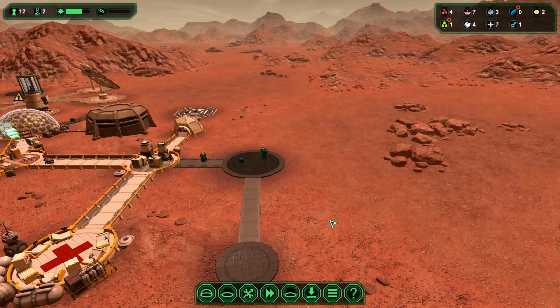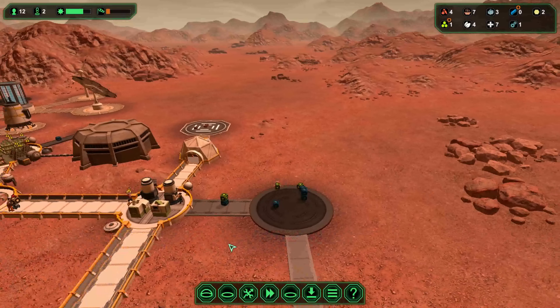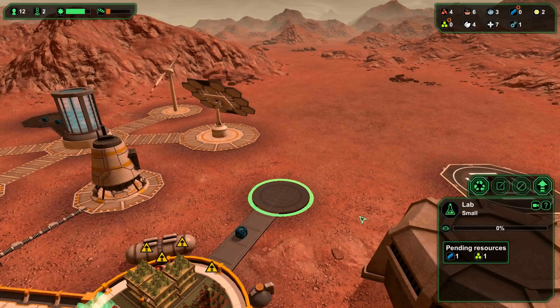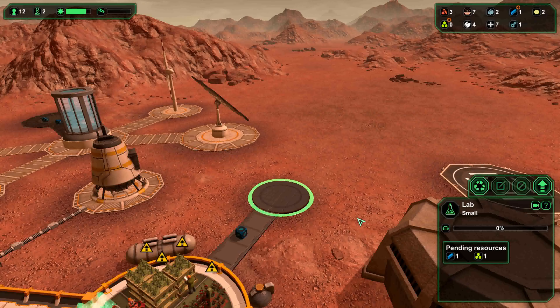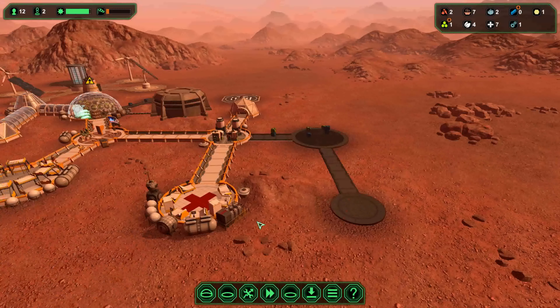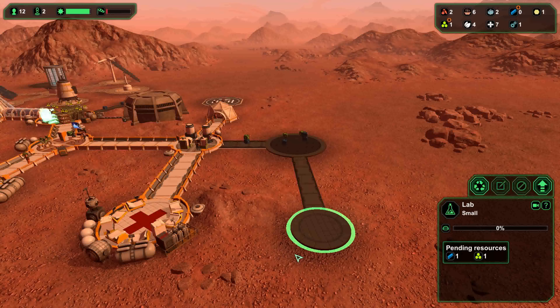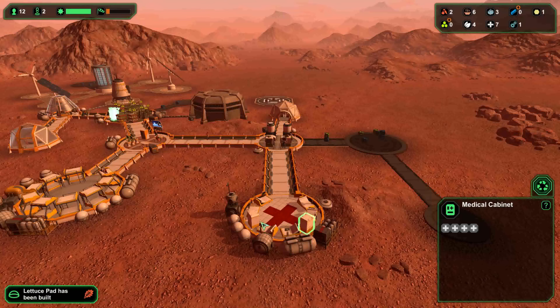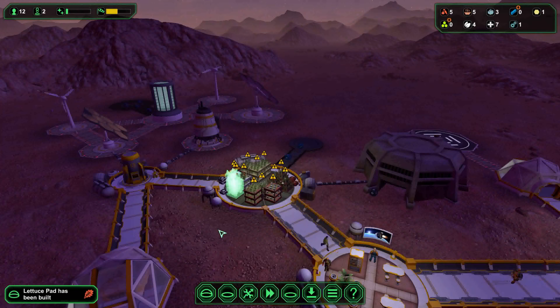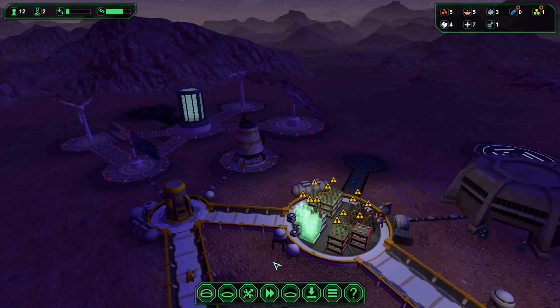Once they are built, they can start to produce one of two things. The one up here will produce food — lab-created meat we're going to have in this one, so we can't complain they're not getting any meat. Sorry, vegetarians. And the one down here will start producing more medical supplies, so as and when these get used up, we can then replace them.